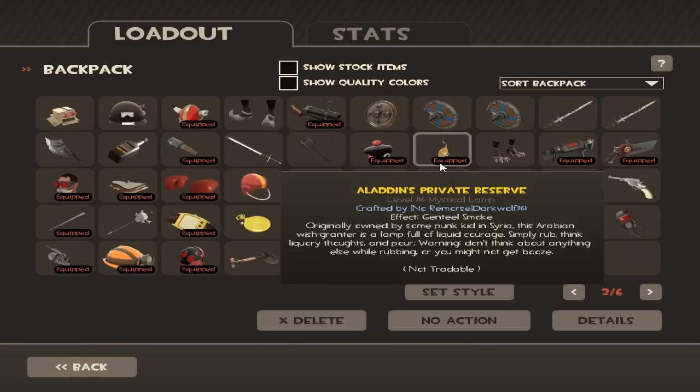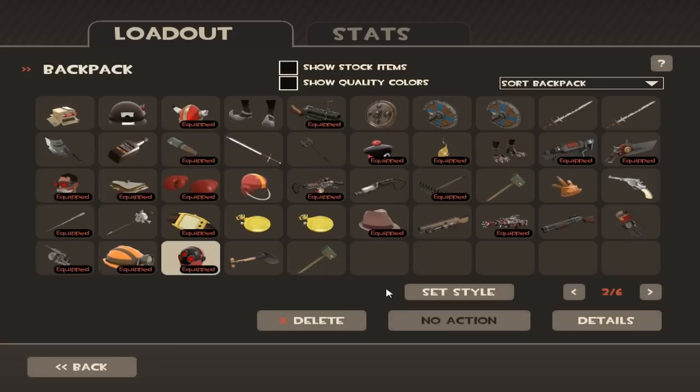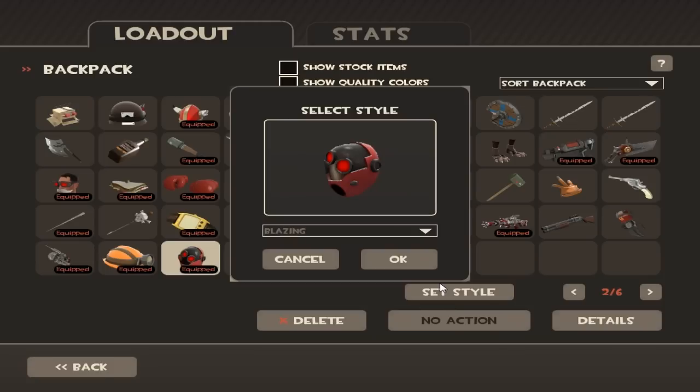So I crafted Aladdin's Private Reserve — here it is, a beautiful item, really fun actually with all the pipe smoke coming out. My favorite thing about it is that it has two styles: the Blazing and the Roasting.